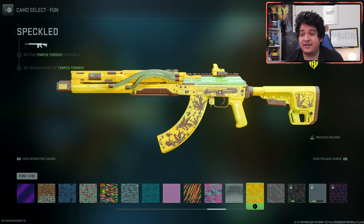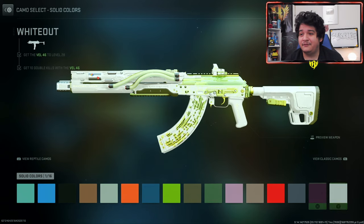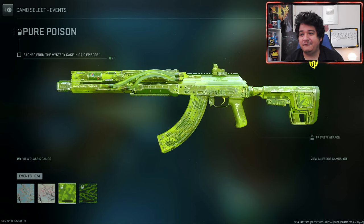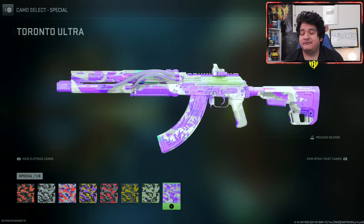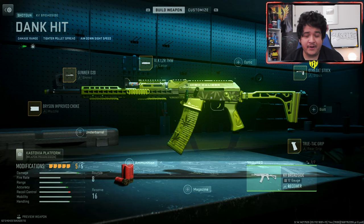I think polyatomic for sure takes the crown of looking the best in my opinion. Here's the yellow camo and how it looks from the fun section. Here are the solid colored camos, which also look pretty freaking nice with this gun if you want to combine some really cool color combinations like white and green. Here are the event camos which go really well with the green one from the raid, and here are the CDL camos.